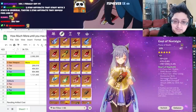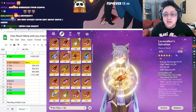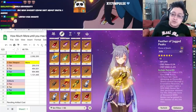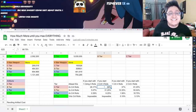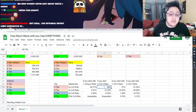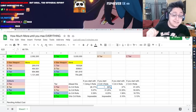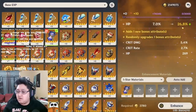If you start with an artifact piece that has three total rolls and both crit chance and crit damage already on it, there is a 69% chance of getting at least two rolls on crit chance or crit damage, and a 31% chance of getting three rolls or better — making it a B tier piece. That's a one-in-three shot at a god piece.